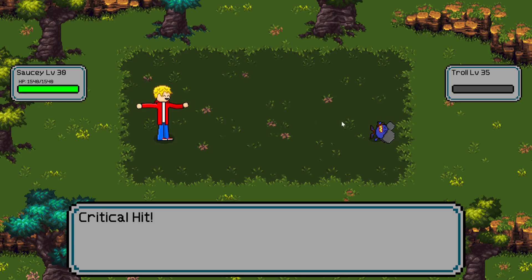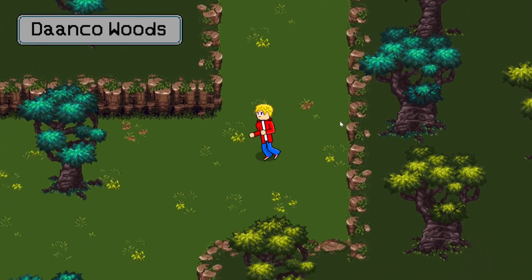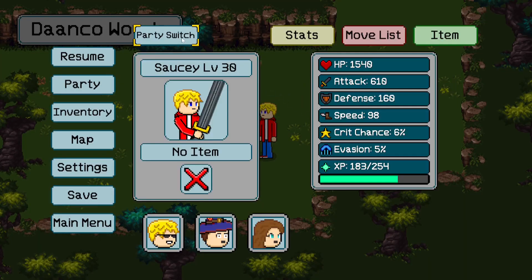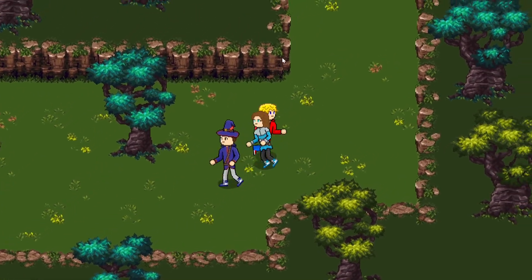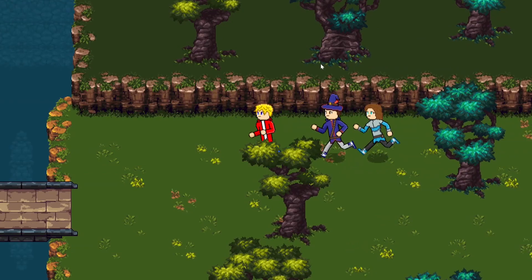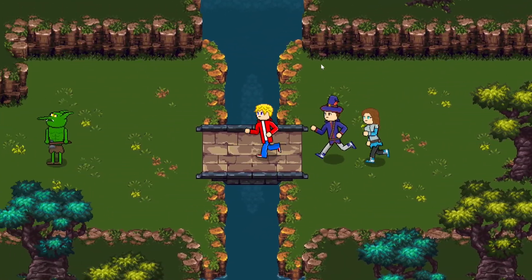I'm going to show another battle since you can have more party members join you and fight alongside you. I'm gonna throw in these guys here — Ethan and Veloxiflit — they're gonna join me and follow me around. They also have little taunts you can do out in the world, which is cool.